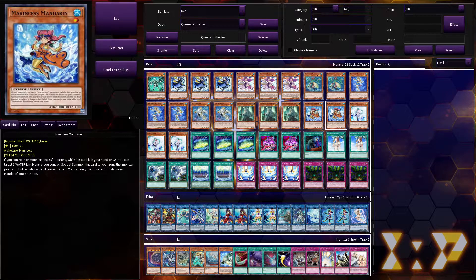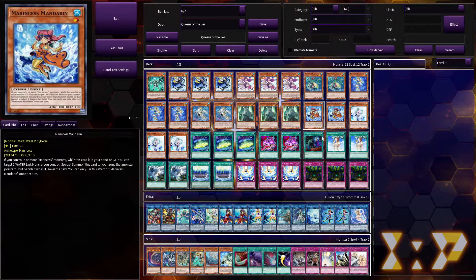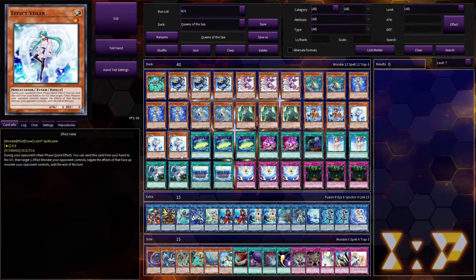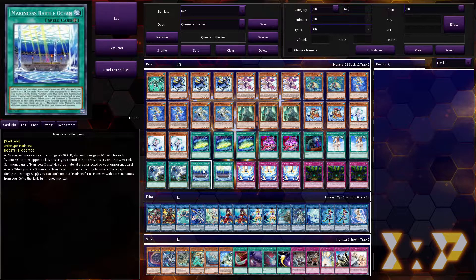Called By the Grave because we really don't like hand traps. Forbidden Chalice as a budget way to negate things — you can replace this with anything you want, really. Most of this stuff is just things you can replace, but I do highly recommend the Marincess core ratios that I have because it's a pretty consistent way to fulfill their win condition. Everything else is just stuff you can add depending on what decks you're going against.